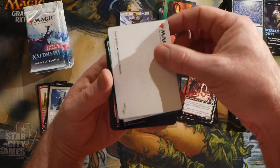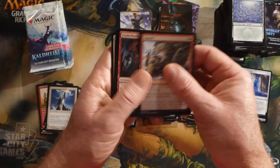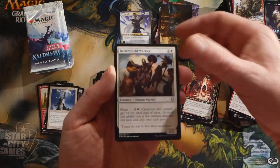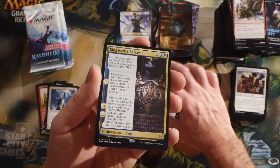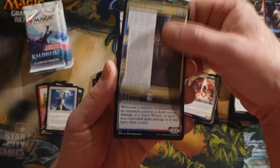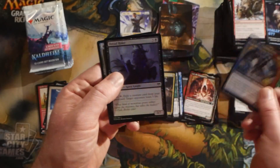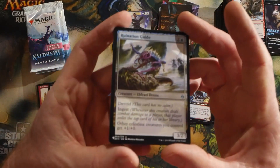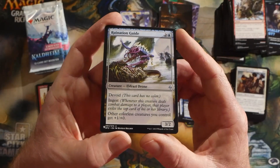Art card for this pack, and then a foil Highland Forest right on top. Draugr Necromancer as our rare for this pack, followed by King Narfi's Betrayal, an Agar the Freezing Flame showcase, and a foil Dread Raider.